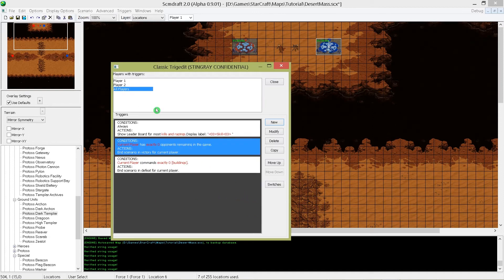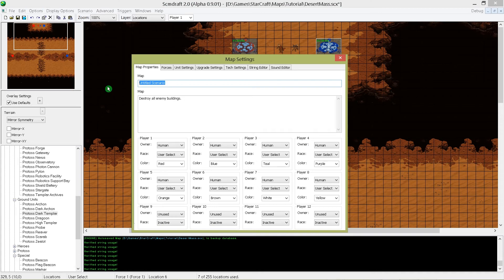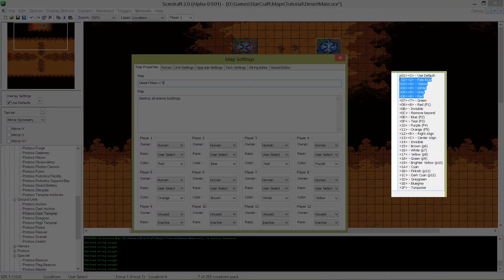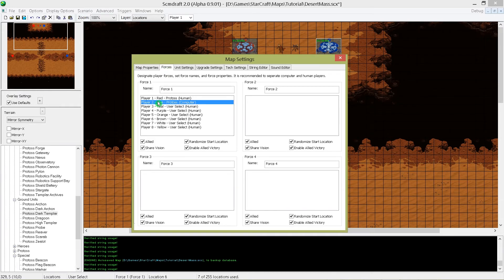Now our map is ready to play — you could already play it against a friend. But if you want to test your map, you have to change one of the players to a computer. Go to the map description — here you can also name your map, which is the name visible inside the game. You can use the same color codes as shown before. I call it Desert Mass version 01 and the map description: destroy enemy nexus. So we keep player 1 as human and change the race to Protoss. For testing purposes we change player 2 to a computer. Under forces we have to change player 2 to force number 2 — they will be enemies of course.